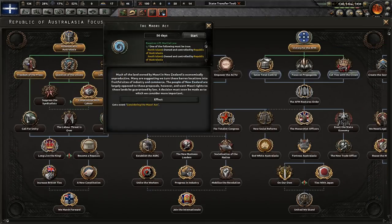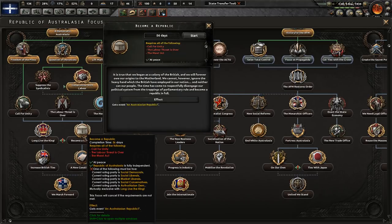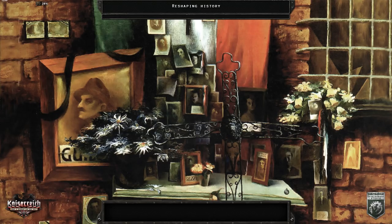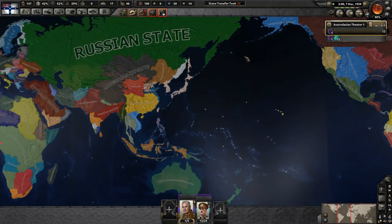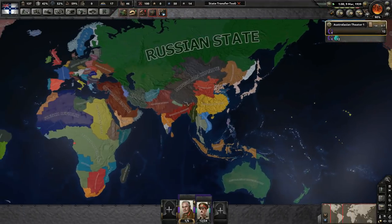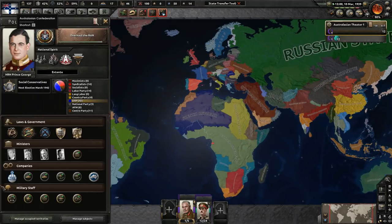If you're democratic you can also form an Australasian Republic and stay part of the Entente. The presenter notes this is a particularly laggy game session. You're in a pretty good position either way.